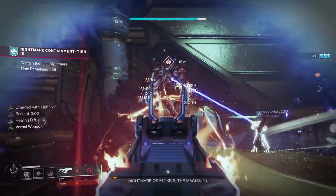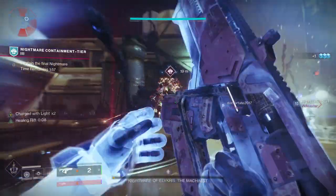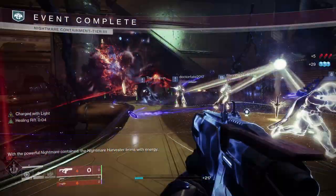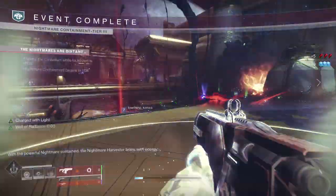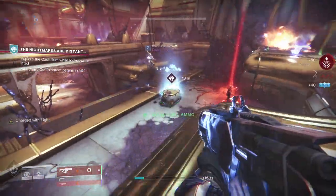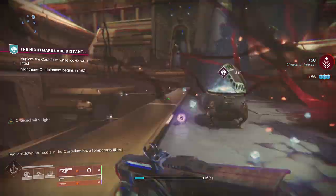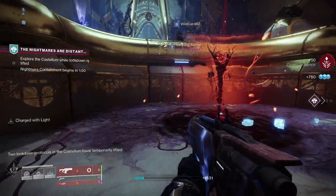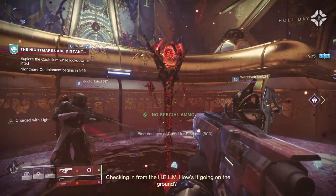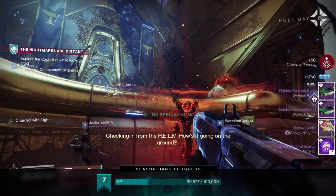Once the boss is dead, a chest will spawn near the nightmare harvester and your loot will pop out. If you've got enough Vestiges of Dread you'll also be able to interact with the harvester and trade them for seasonal loot, and you may be lucky enough to get an opulent key to drop. Don't forget about interacting with the nightmare harvester — the first few times I did this activity I didn't know that was a thing and I missed out on that seasonal loot.